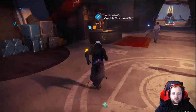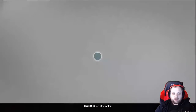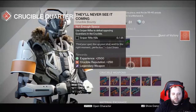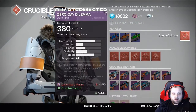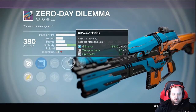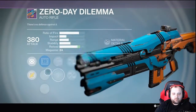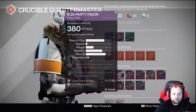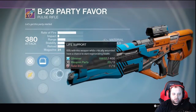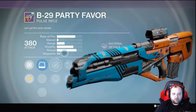Approaching our Crucible Quartermaster now. For the auto rifle: Persistence, Appended, Brace Frame, Danger Close — I'd say wait a week if you're looking for an auto rifle. Red Dot OEG, Brace Frame, Head Seeker — on this type of rifle you definitely want High Caliber Rounds.